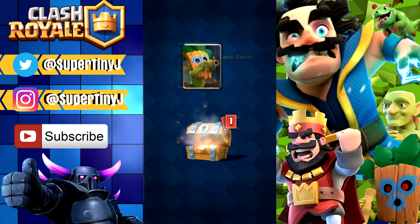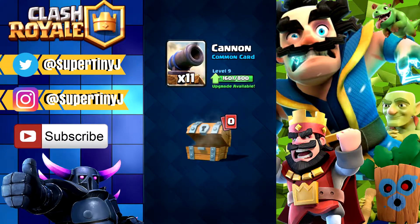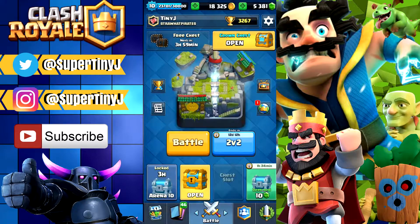94 gold from this free chest, one Dark Goblin, and we also received 14 — 11 of those. So that was pretty nice right there.